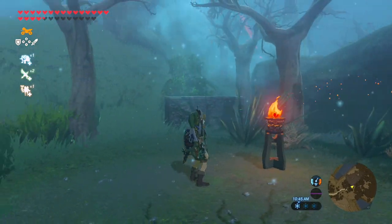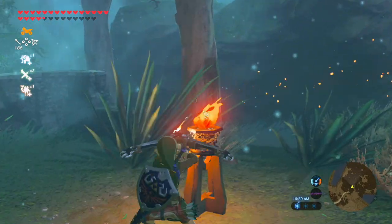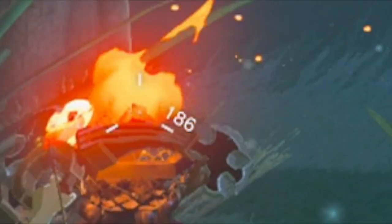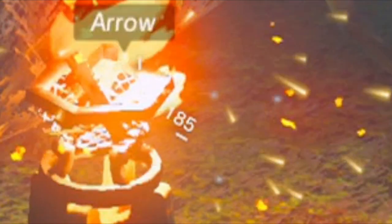There you'll see a lit torch — it's the only one around. You equip your multi-shot bow, aim at the torch, and let go. That's all there is to it. No tricks, no nothing. I started with 186 arrows, fired one shot into the flame, and then I had 190.